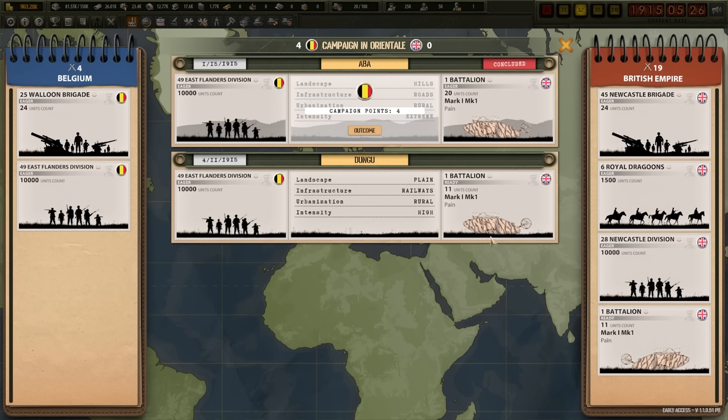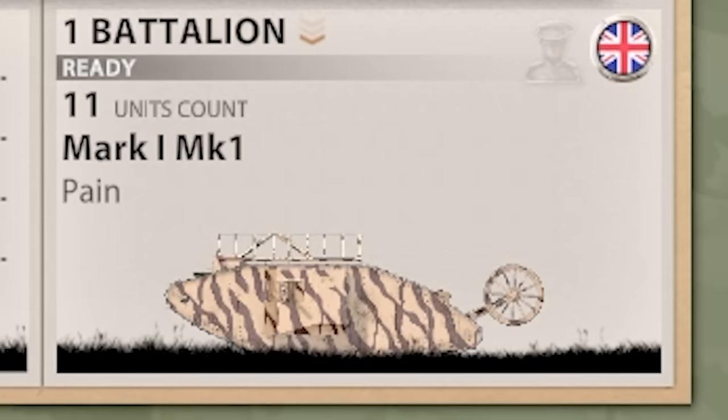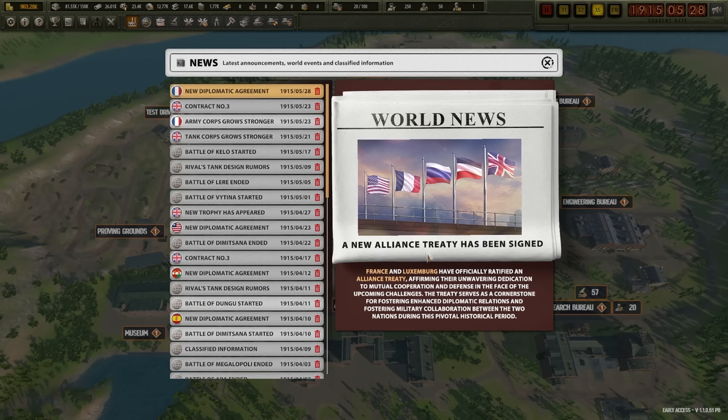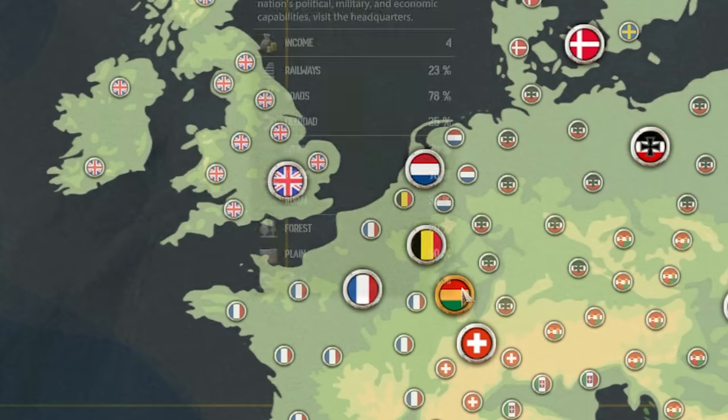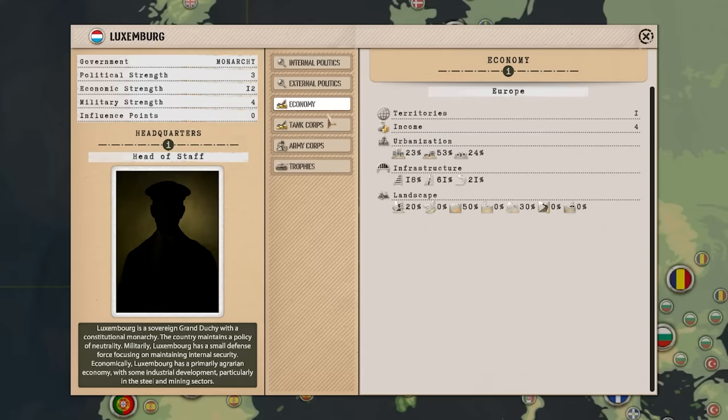Right now it's just the British out here using us. I'll be honest, I didn't really design these tanks to handle the jungles of the Congo — I literally put desert camo on it. My company's named Pain. I actually lost a little bit of fame in this single battle because the UK used my tanks and they didn't win. France and Luxembourg have officially ratified an alliance treaty — the big, powerful nation of Luxembourg. But Luxembourg is pretty rich, so would you like to buy some of our tanks?